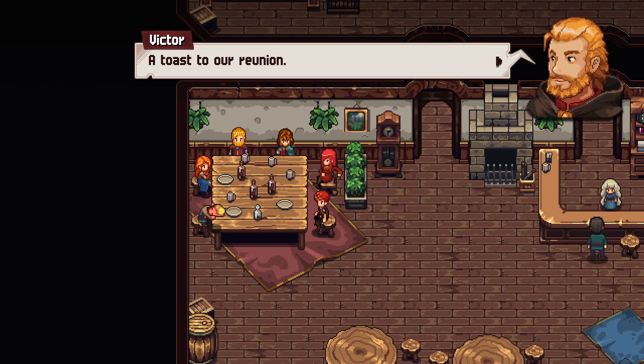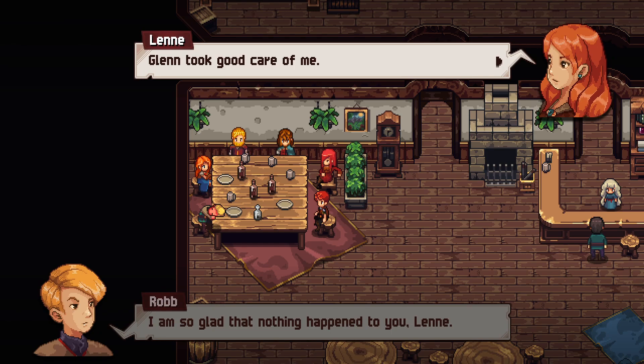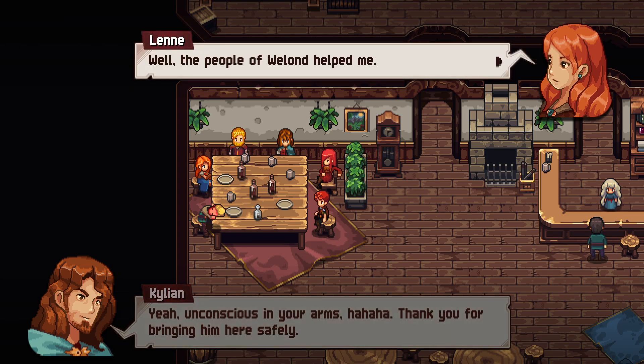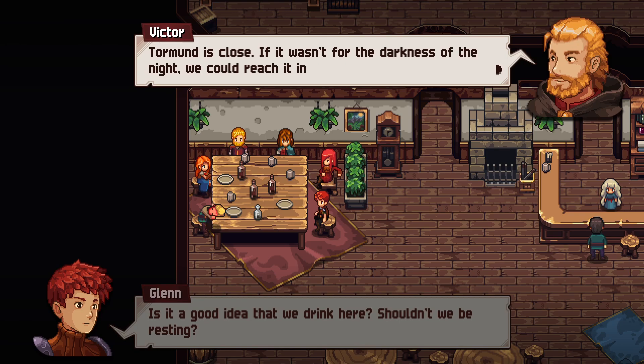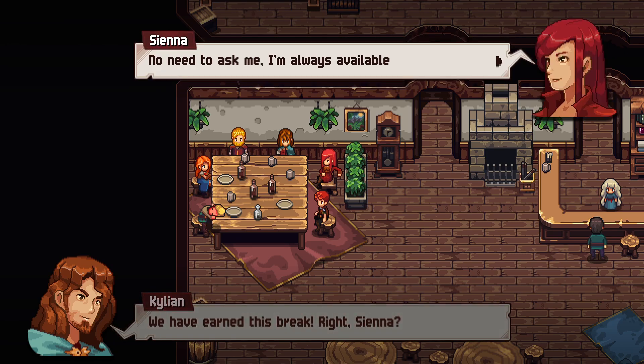Everybody made it back — we're at the White Rose Inn and reunited with our group. A toast to the reunion. Lena is glad nothing happened to Len; Glenn took good care of her. Someone asks if it's a good idea to drink rather than rest. Torment is close — if it weren't for the darkness of the night they could reach it in no time. They've earned this break.